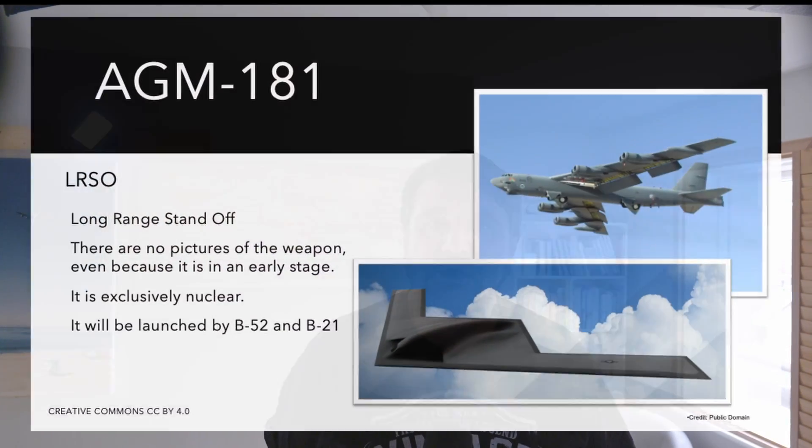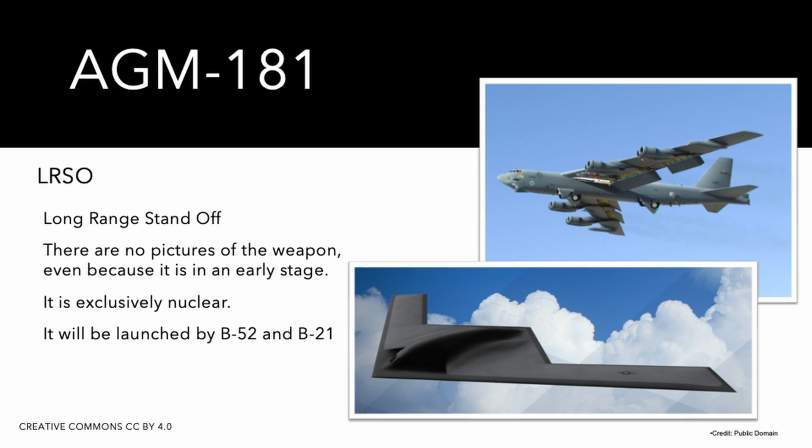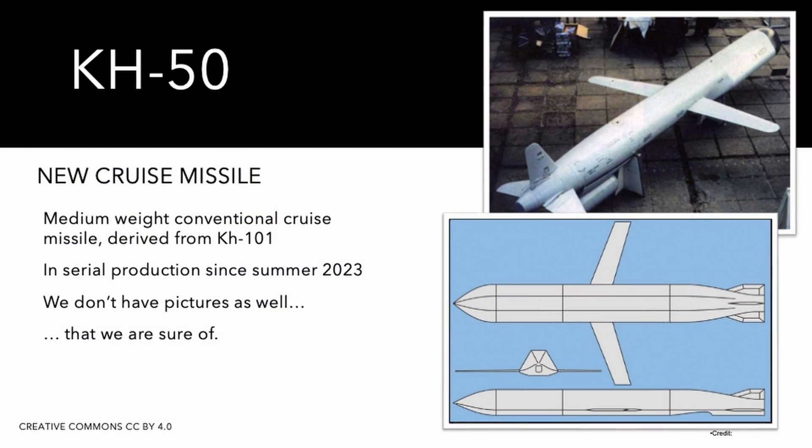The AGM-181 LRSO is a nuclear-tipped long-range cruise missile developed by the United States Air Force as a weapon for the B-52 and the new B-21. It is still in development and currently undergoing testing. The production decision is expected for 2027, so it will likely become available around 2030. The KH-50 should be in a much more advanced state. It was originally designed as a smaller, cheaper and shorter-range variant of the infamous KH-101. Its development was halted a few years ago, but has since been recovered, updated, and according to Ukrainian sources, it entered serial production in the summer of 2023. Note that both are cruise missiles rather than ballistic weapons.